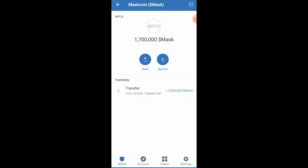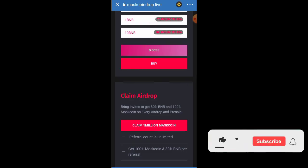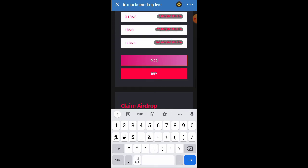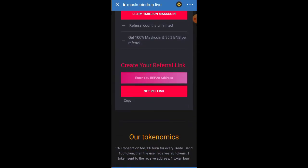Everything about this token will show up: Mask Coin, symbol MASK, 18 decimals. Click 'Done' and you can see I have 1.7 million pieces worth of this token. To get up to 1.7 million pieces, you can go back to the website and click 'Claim 1 Million Mask Coin' again as many times as you want. Or, to avoid that stress, you can just purchase — type in the amount you want to use, for instance 0.05 BNB, then click 'Buy.' With 0.05 BNB the total is 14.32, and after buying it goes directly into your wallet.